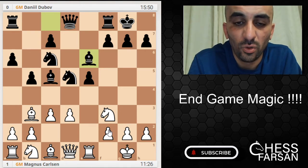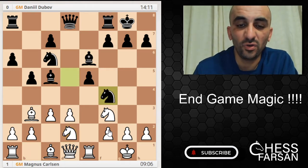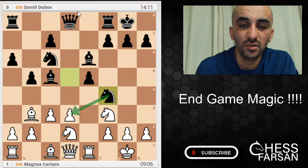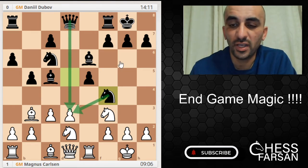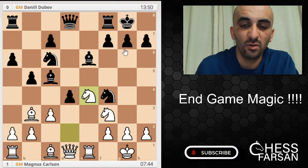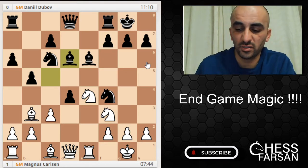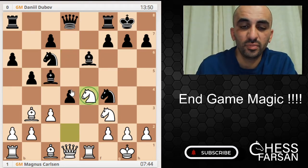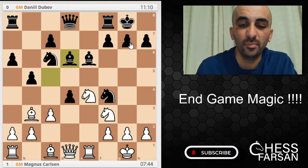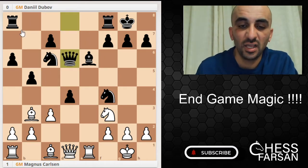So Mr. Carlsen did Nbd2, then Nf4. Now the knight is attacking both pawns here. So Carlsen played d4, exd4, and now Ne4. The knight is attacking the bishop over here. Bd6 is the best square for the bishop to go to, because the knight is attacking the bishop and the bishop is attacking the knight — so there's a double attack. Bd6 just solved the problem. Now if White took here, Dubov would take like this and he's still protecting the knight on f4.